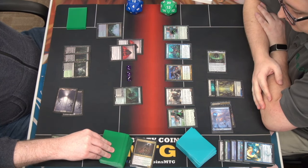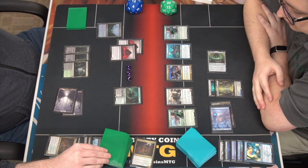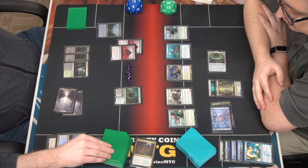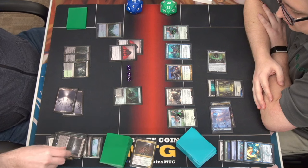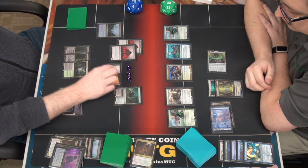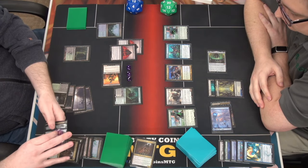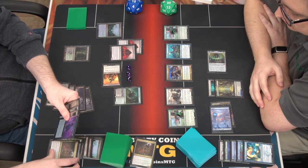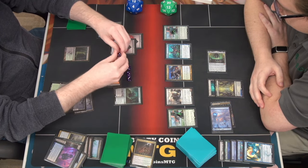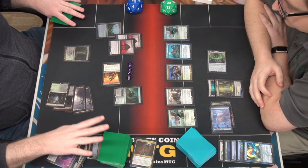Now I've got six surveil triggers on the stack to resolve. I'm definitely going to do one, two, three, four, six. Then I will pay two to return Reassembling Skeleton and then we'll do the whole song and dance again. I'll have two surveil triggers, return this, when he enters return that, and then we'll have two more surveil triggers - four total.